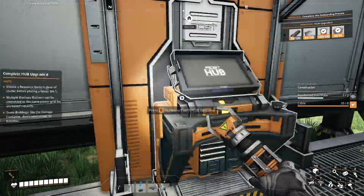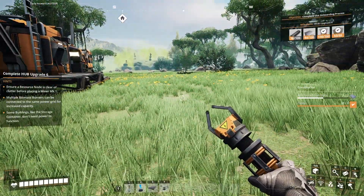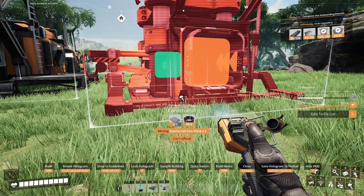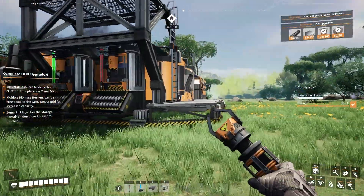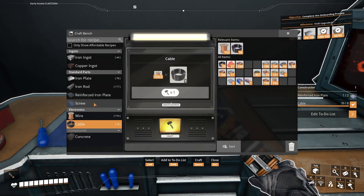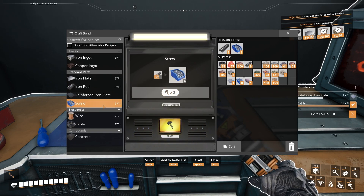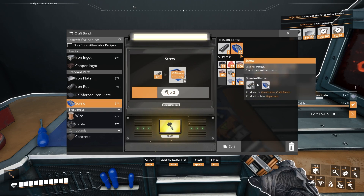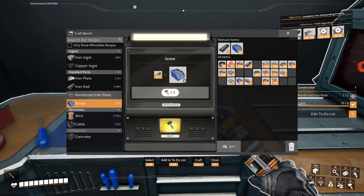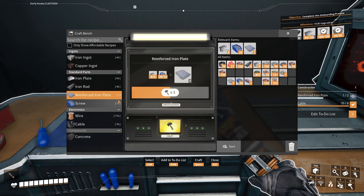I'm going to get it started while stuff cooks. We need reinforced iron, which means we need screws. And for screws we need bars — and I don't have any bars. Okay, so we're going to make some bars. I think we need 24 screws? 12 screws? I don't know. Mine just can't count — we all know this. And then I also need some plates. We can see here it says one. So now we're good to go. We only need the one plate anyway.